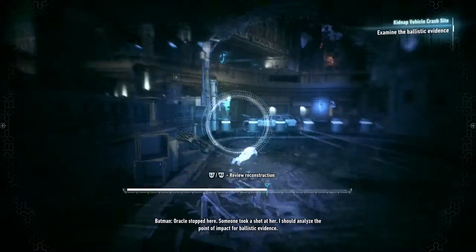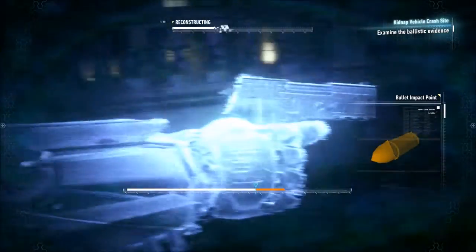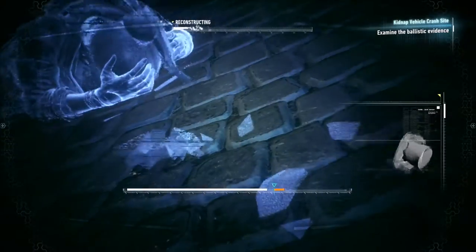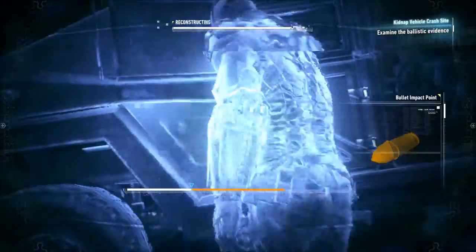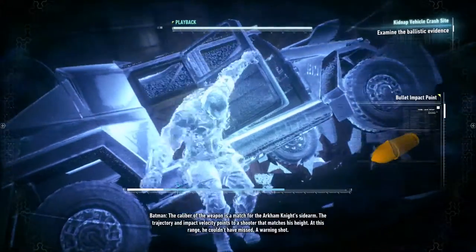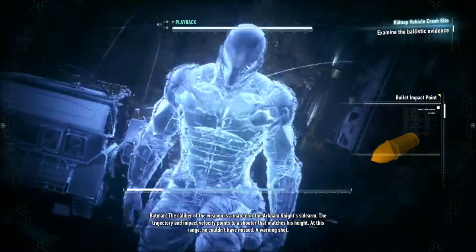Oracle stopped here. Someone took a shot at her — I should analyze the point of impact for ballistic evidence. You had to hold X. The caliber of the weapon is a match for the Arkham Knight's sidearm. The trajectory and impact velocity points to a shooter that matches his height. At this range, he couldn't have missed — it was a warning shot.